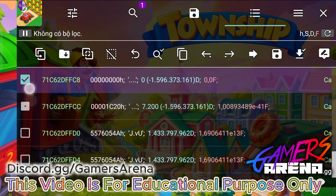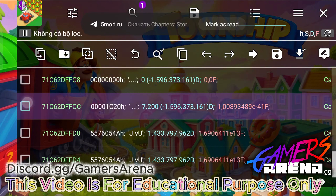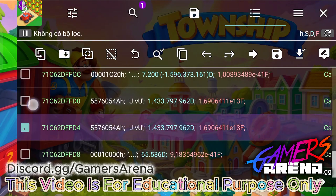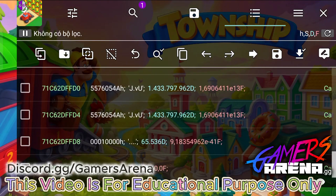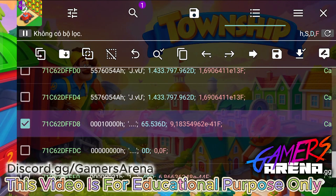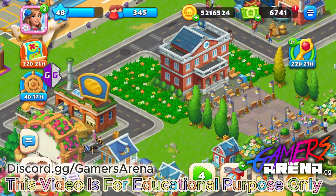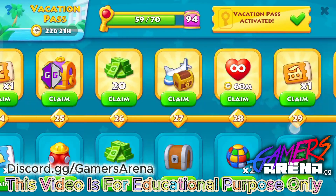Now for the golden ticket, it's very easy. These are the two values for the season pass — find the two values that are almost the same. This one is the code value to unlock the golden ticket. Click on it, change it to one, and confirm.